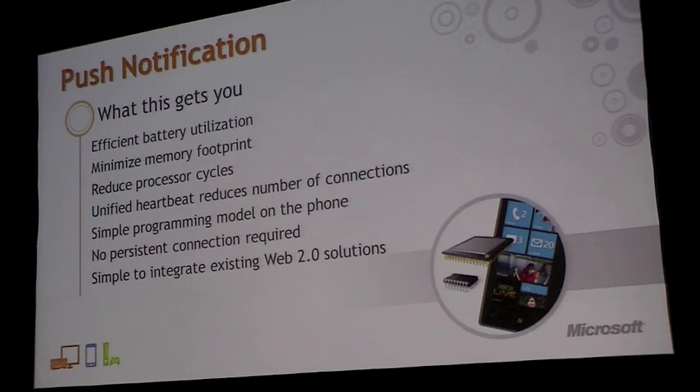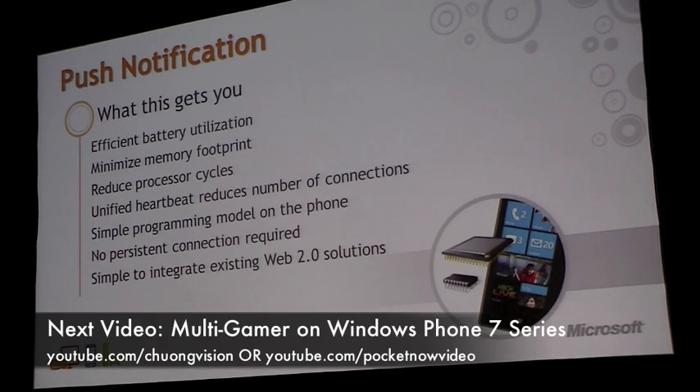So what does push notification do for you? The big thing is that it improves battery life. It uses a single persistent connection shared among all mobile applications that want to receive notifications, making very efficient use of the radio's on/off cycle by sending notifications in batches — either during a heartbeat or when there are many — and when connectivity is detected. This also has a side effect of decreasing network overhead. It's a very simple programming model: no persistent connection needed, no multiple applications pinging various servers. You can let the backend do the work, and it integrates easily with existing Web 2.0 solutions.